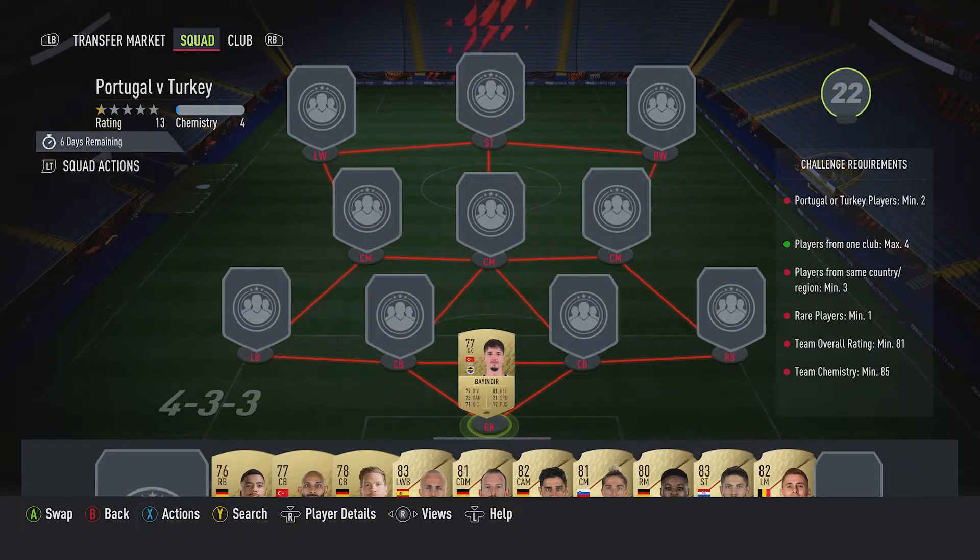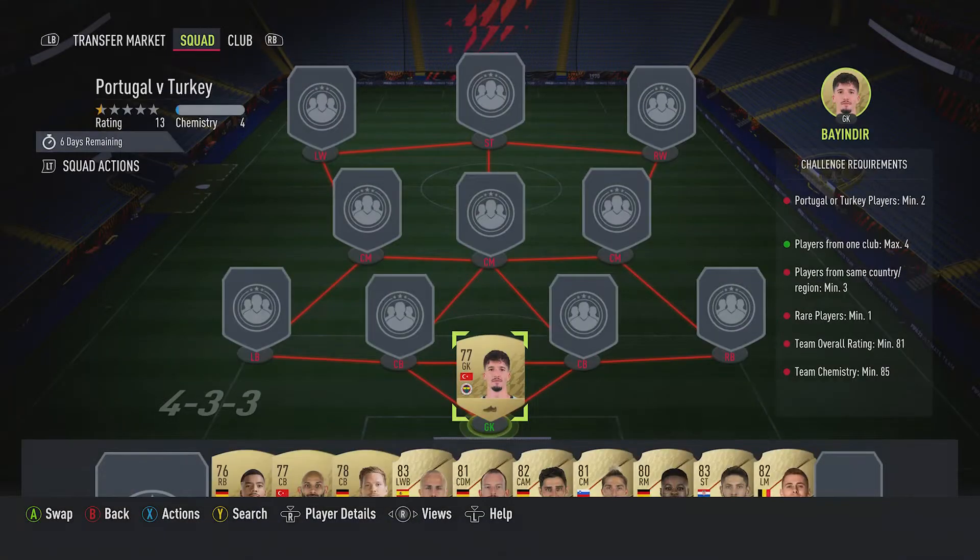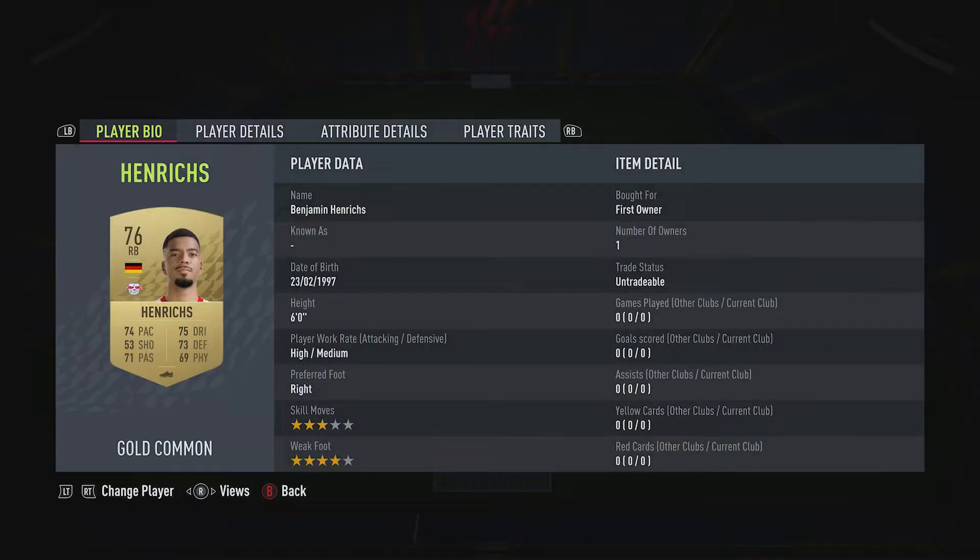No little two, no position changes — get it done, get the pack open, and then we get the mega pack too. Alde Bangindir is the goalkeeper, plays for Fenerbahce in the Turkish First League. I can't remember what I paid for him, so unfortunately I can't tell you.